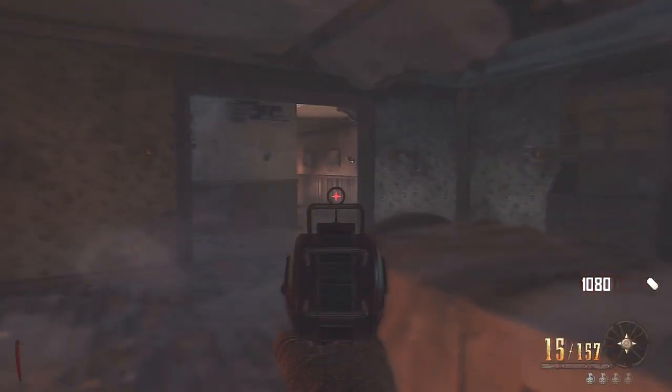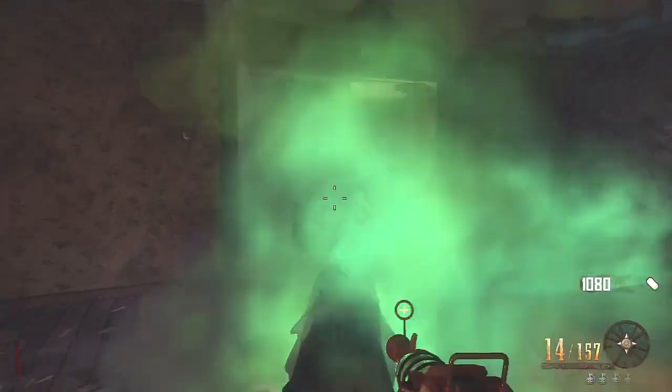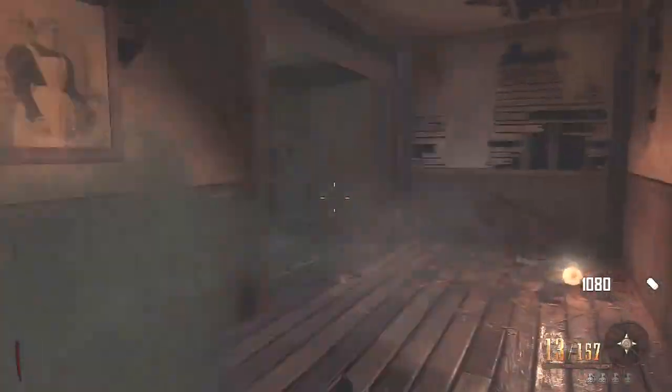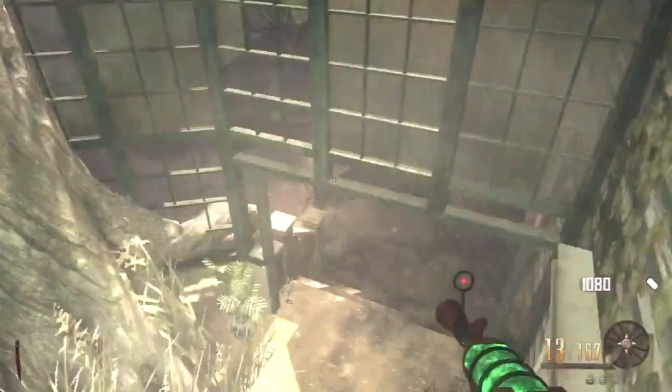And then you just want to stay here and there'll be two on both corners. Then you can progress through and there'll be another one at this corner, so you want to shoot that. Stay around the edge of that room and go and drop down.